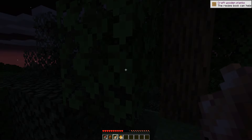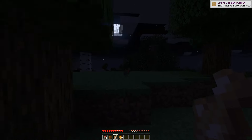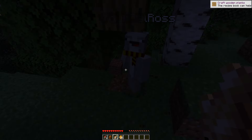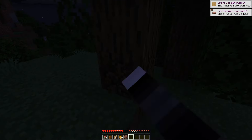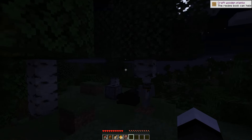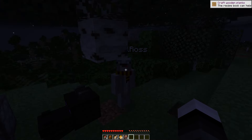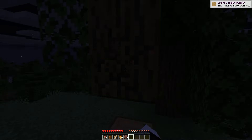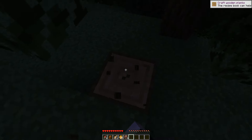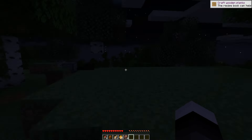I got a couple fish already. Oak logs are bricks so we can make a nice brick house. Birch is nothing, and there are chances of getting nothing — like when you kill a bat, bats don't drop anything. So there are chances of things doing nothing, but if one thing does nothing, that means something else has to do something.